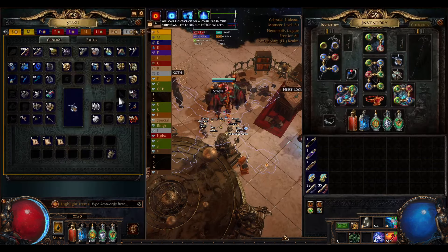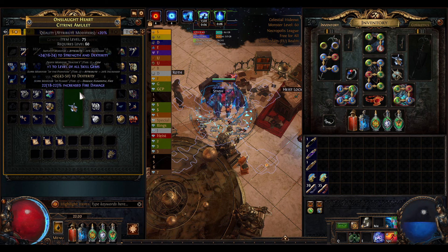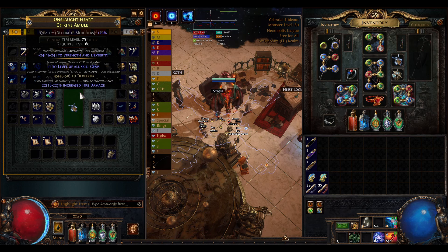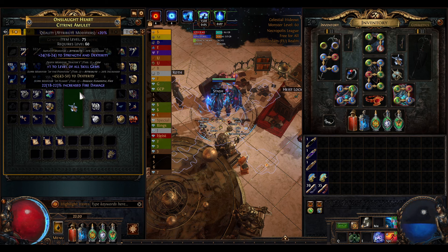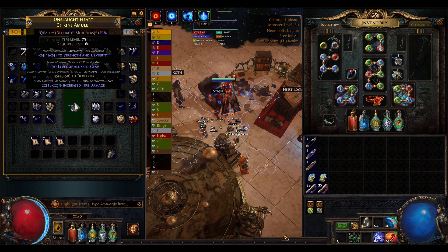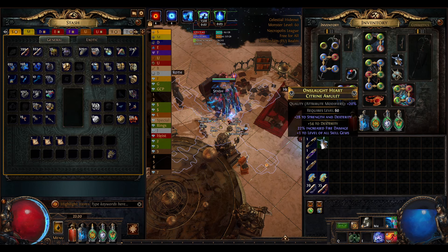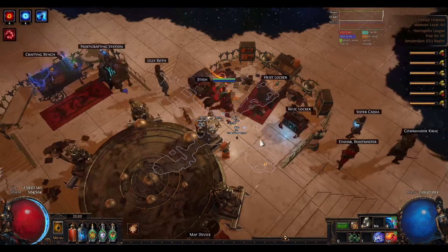I skipped past spamming alterations because that's boring. This is the amulet I have — it has a fractured mod because I need that dexterity, I got the gem mod, rig-warped it, and it got a suffix, which is lucky. If you get a prefix instead, you need to use an Orb of Annulment and hope you hit the 50/50 to remove that prefix. If you get unlucky and remove the gem mod, you need to scour it and start rolling again for the gem mod.